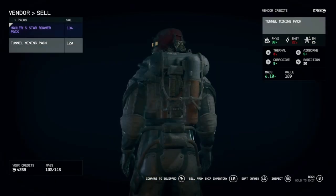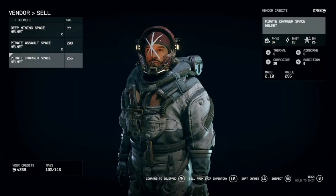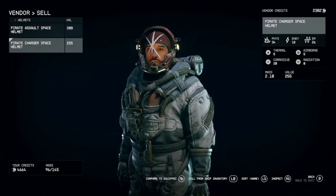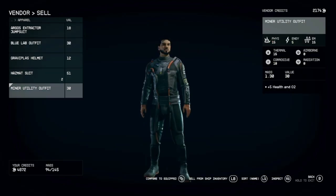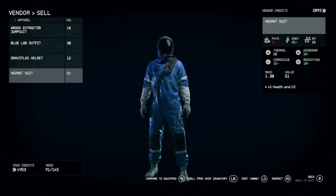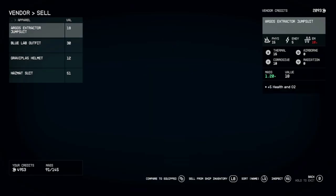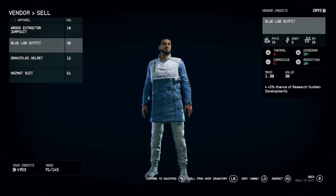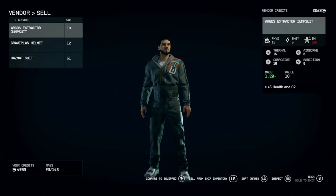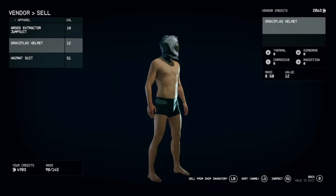Now we have 4,000 credits — not bad. Spacesuits — money up one X, we'll keep this one just in case. Helmet — all right, apparel. My utility outfit, don't need multiples. Oh, I got rid of the outfit that went with that — actually I was thinking about keeping that. Don't need that. Oh damn, I was actually thinking about keeping that.